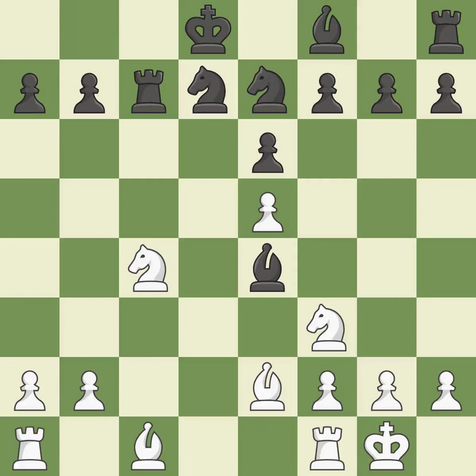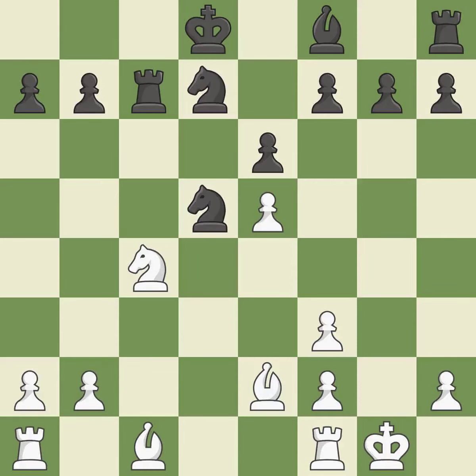This mobilizes the knight, allowing it to control more of the board. This threatens to take an outpost with a knight; it is good. This is an equal trade; it is best. Recaptures. This poses a threat to an outpost manned by a knight; it is ideal. This allows the knight to control more squares. This prevents the opponent from being able to take an outpost with a knight; it is best. Now that the rook is on an open file, it is easier to control squares all over the board; it is ideal.